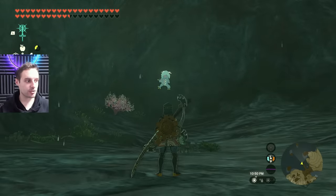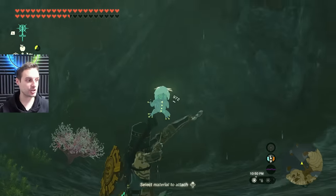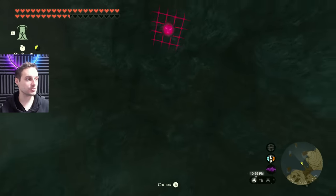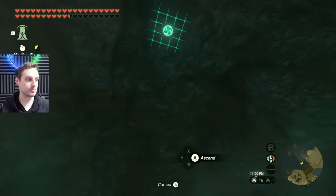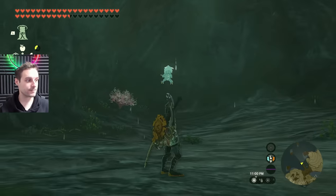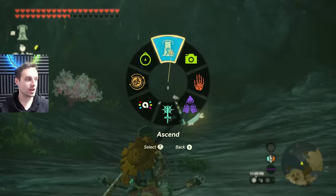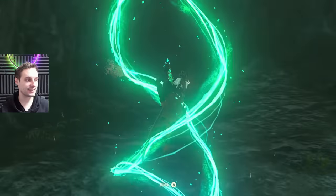Stand a bit away from the bubble frog so he doesn't know you're here, but make sure you're still able to kill him and that you can use the Ascend ability above you — get into a good position. Perfect, we can ascend here. First, we're going to kill this frog right here, so let's go ahead and shoot our arrows. He's dead now, so we're going to go ahead and ascend.